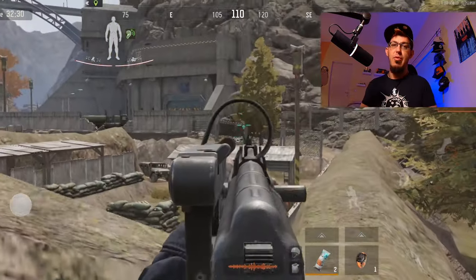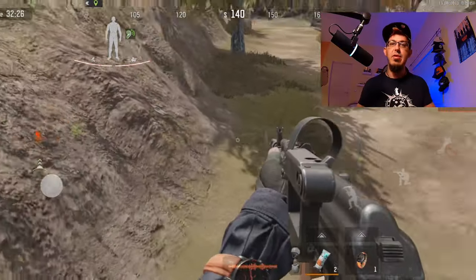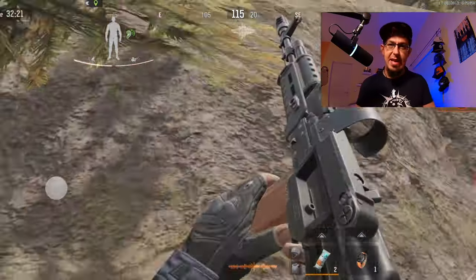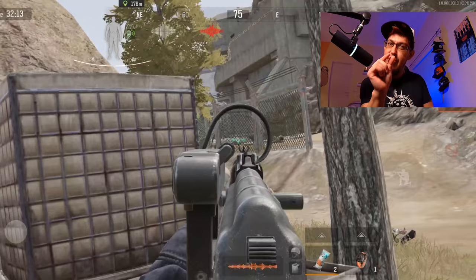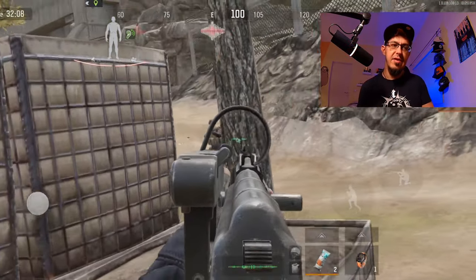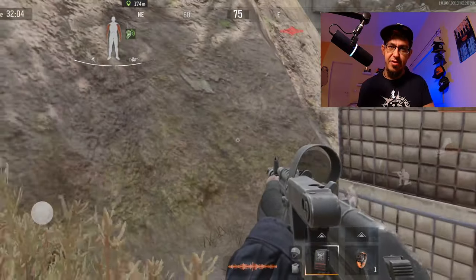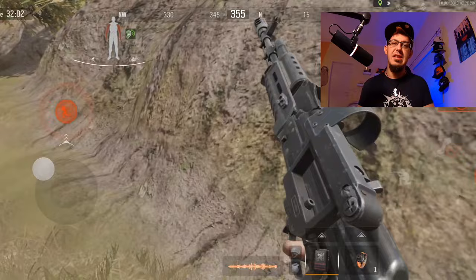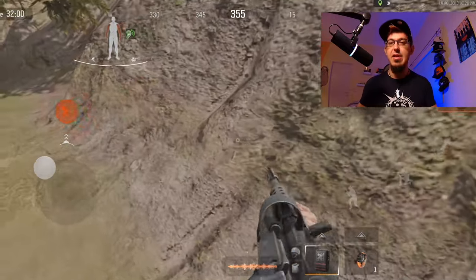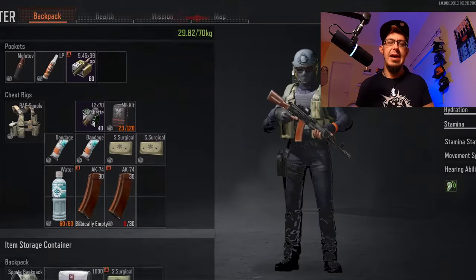I want to promote my kid Zequial Ninja — he's nine years old, sitting at Ace 1, and is very close to becoming Legend. I think he could be one of the youngest players on earth to reach Legend in Arena Breakout. If you want to see his stuff, check out his channel Zequial Ninja.